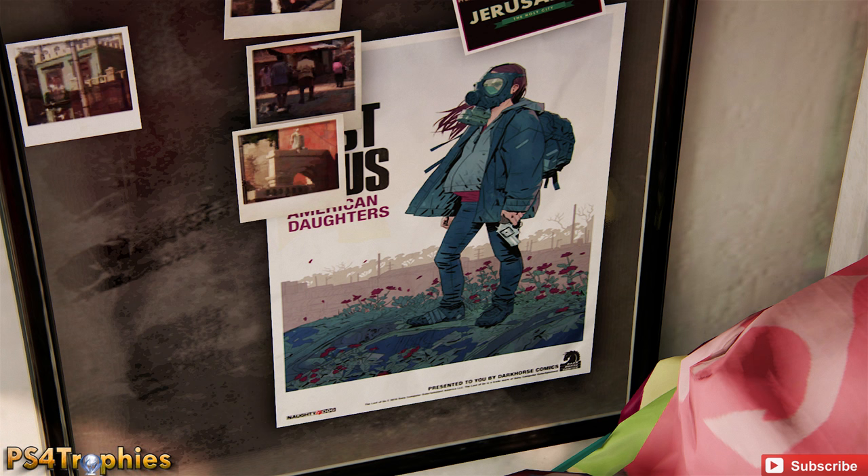As you can see here, there's a 'The Last of Us: American Daughters' poster, and there's a lot you can speculate about. Is this maybe a hint towards The Last of Us 2, this inevitable sequel that is coming? Well, maybe, maybe not. It does have the Dark Horse Comics logo in the bottom right corner, and Dark Horse Comics a few years ago did a four-issue series called 'The Last of Us: American Dreams.'